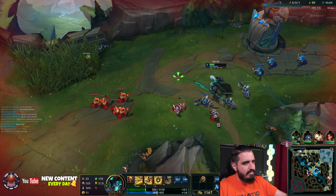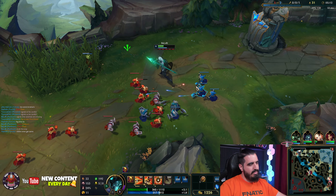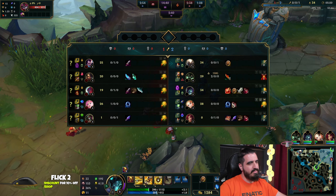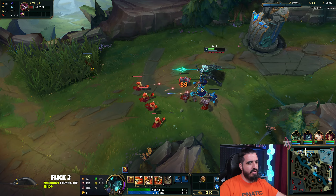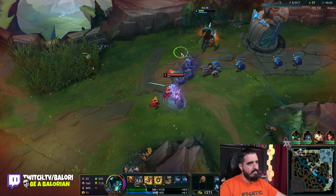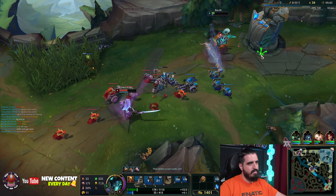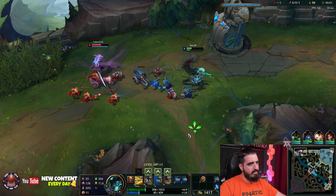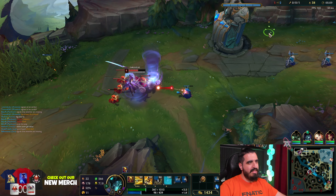I'm going to stay here, doesn't matter. We are going to kill him together with a little Warwick. We already got 33 healing — not bad right? And we are going to have plenty of lifesteal and overall sustain here, it's going to be great. I guess Warwick is not going to come here. I don't have enough — should I stay here and level up?